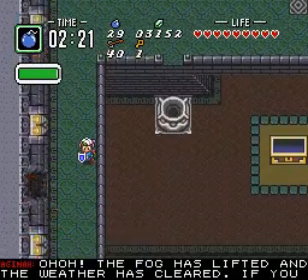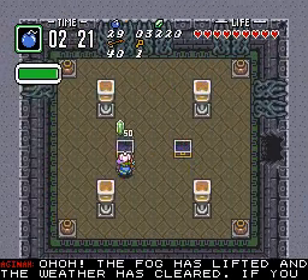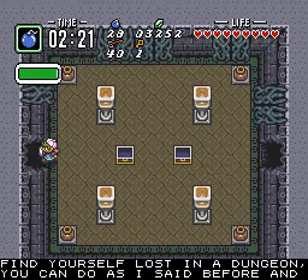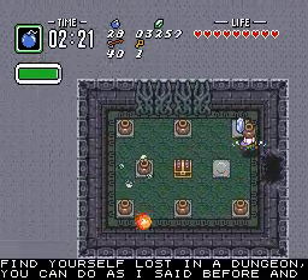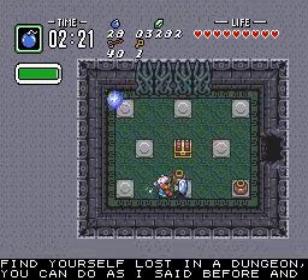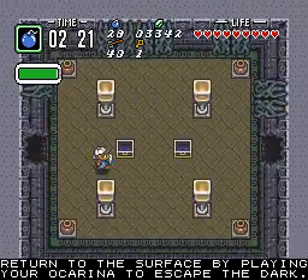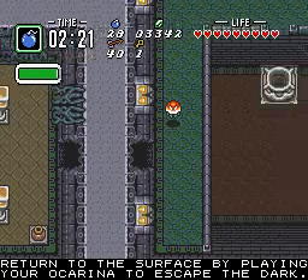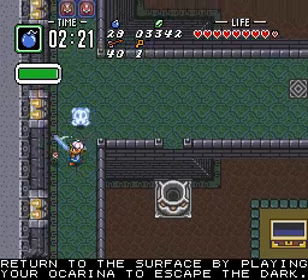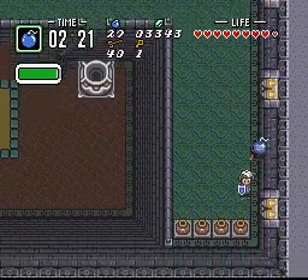This wall just screams secret passage. The fog has lifted and the weather has cleared. Find yourself lost in a dungeon — you can do as I said before. 20 rupees short of splendid. Return to the surface by playing your ocarina to escape the dark.